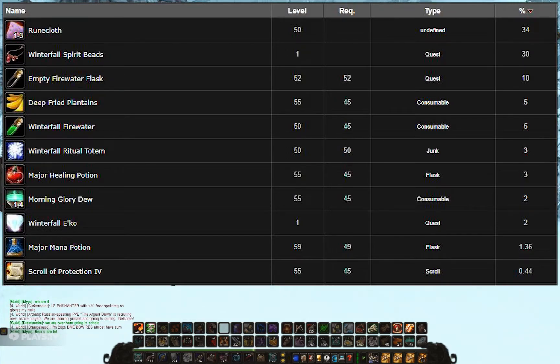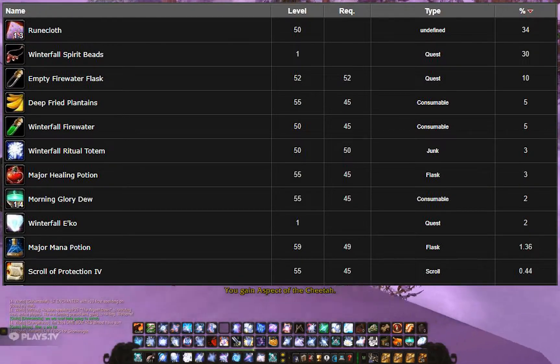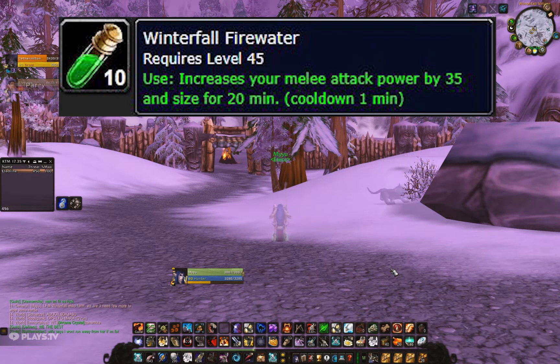Let's take a look at the loot table one by one. First, runecloth — runecloth always sells. You can make bandages from it, and if you're uncreative you make bandages and sell those to the vendor, but runecloth always sells on the auction house. Then there's spirit beads and the empty fire water flask — we'll get into that in a second. There's some bananas — food, maybe useful for a pet. Then we get into the big stuff: Winterfall Fire Water. If you're a melee class and you want to min-max and raid, you can farm here and get those waters and be set for the raid.